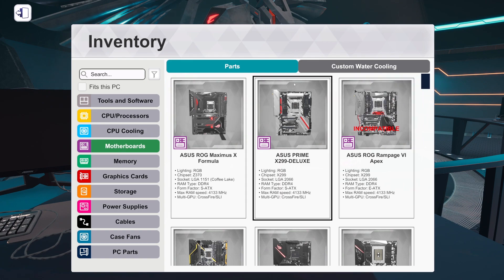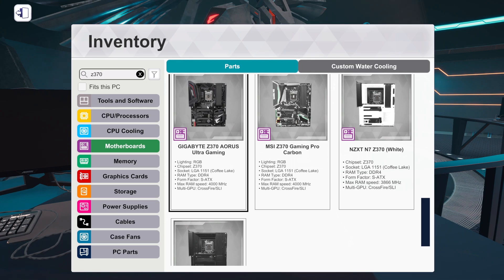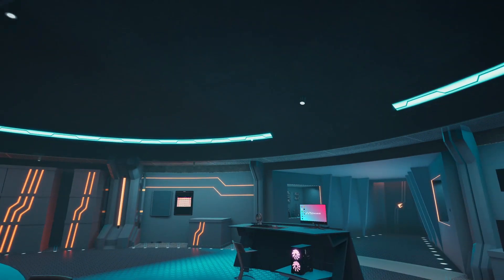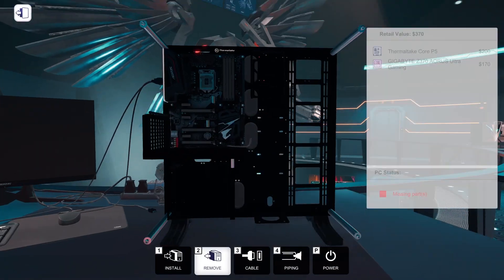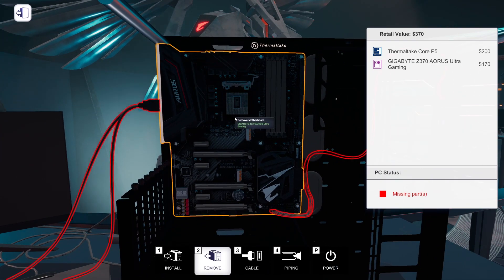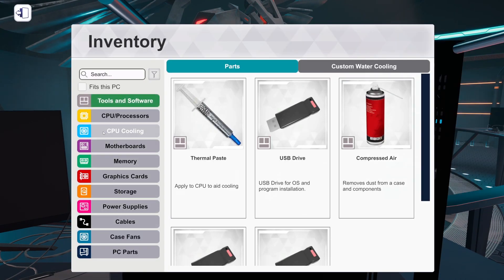The motherboard was the Z370 Aorus Ultra Gaming, and what's really awesome is this motherboard is actually in the game. They list it as Z370 Aorus Ultra Gaming — it's not specifically the Wi-Fi version, but I'm not going to complain. I really like the Aorus Workshop, but it's very dark. When I look at the computer, it's really hard to see. I almost think I might not do future builds in here because it's just a little too dark for people to see what I'm doing, and none of the workstations are any different.